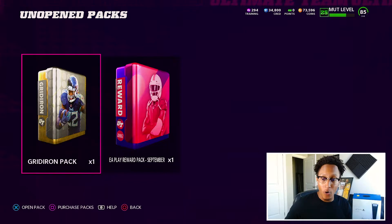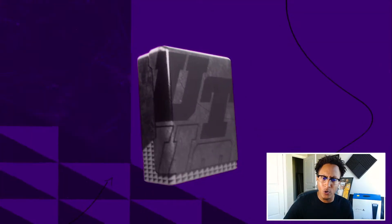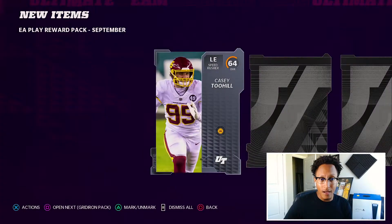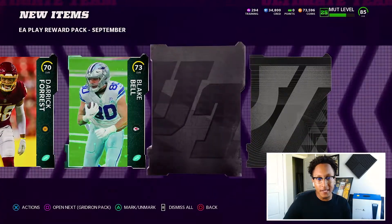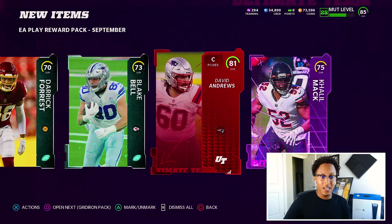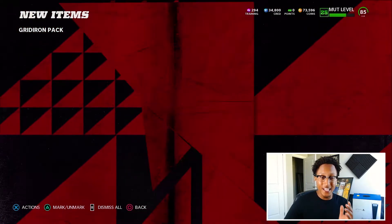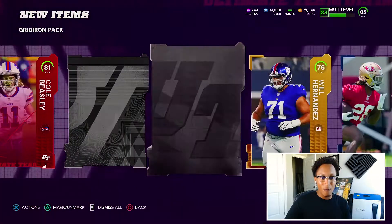We also have two other packs to open up: the Gridiron pack and then the EA Play reward pack for September. We get two Ultimate Kickoffs — not the ones we want. We get an 81 David Andrews and the Khalil Mac power up, which may be worth some coin. On to the Gridiron pack: we start things off with an Elite 81 Cole Beasley — not exactly what I wanted there.